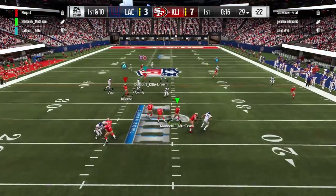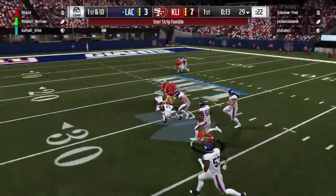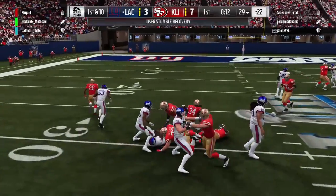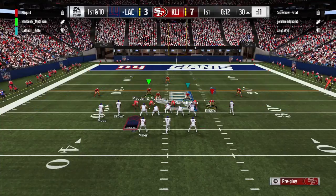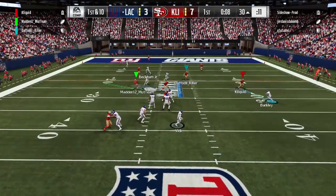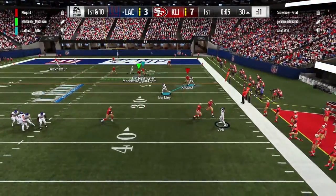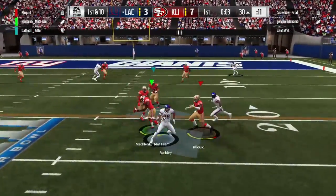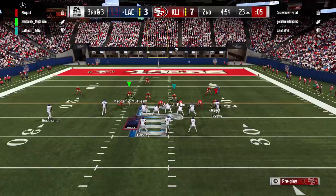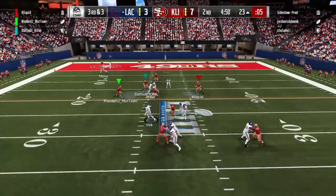We're back on offense now and look at Mike Vick taking this sack, unfortunately fumbling the football as well. Nick tried to scramble out of the pocket and they just had guys everywhere — nice play defensively for them. Now they're in the position where they could potentially take the lead with a touchdown. They make a nice conservative pass underneath to Saquon Barkley for a pickup of about seven. Third and three now.